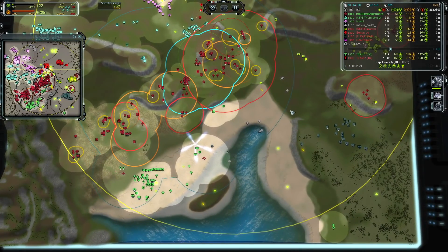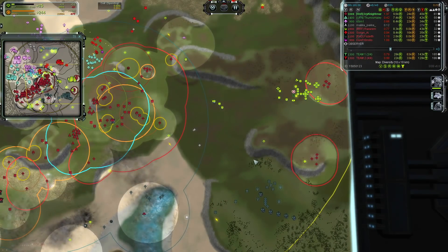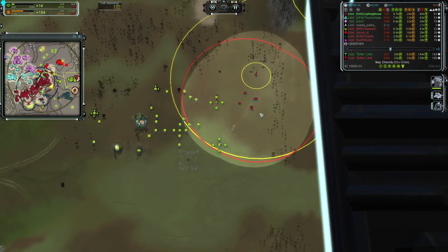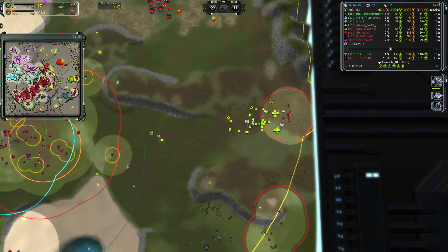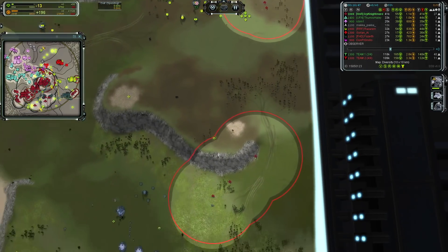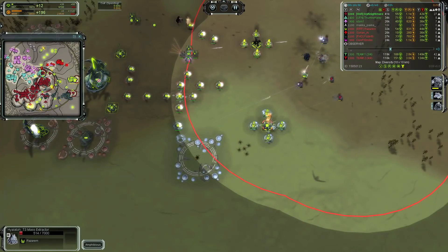His ally has died. With an ally dying right next to you, you need to react. Icy is generally really good at retaking area. He remembered he had run-by forces and redirected them — he's going for a T3 mex. He had the wherewithal to remember those run-by forces and target them. If he kills off that T3 mass extractor, it's super worth it; if not, the run-by already got its value keeping opponents reacting to him.